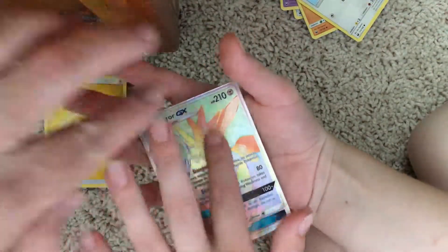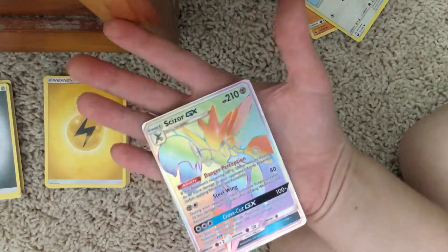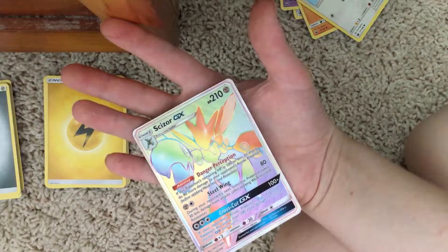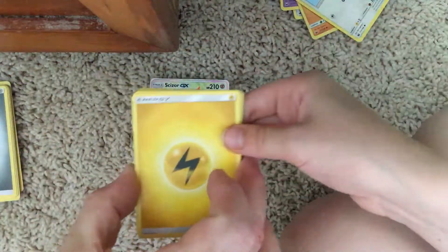Is that one of those ones that you can feel? Yeah, it's a feel-for-real card and it's a rainbow. How do you say that? Scizor? Scizor. Okay, cool. Alright, so that's awesome. I'm just gonna set that there. Let's go to the next pack.